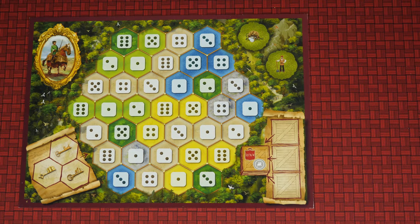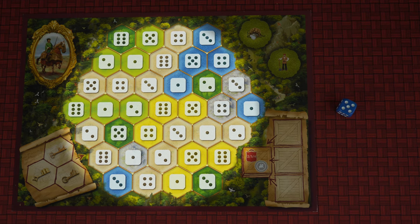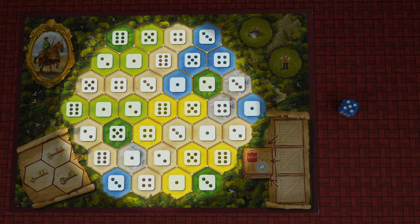The object of the game is to be the player who earns the most points by designing the most ostentatious bathroom. The tallest player goes first. On your turn, roll one of your dice. Then look at your bathroom floor to see if you have any available spaces that match that number.